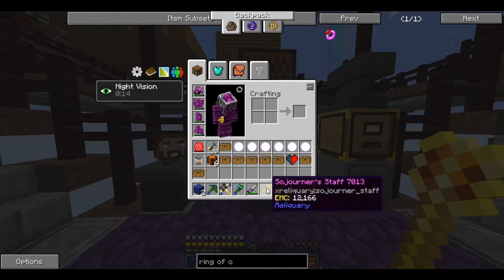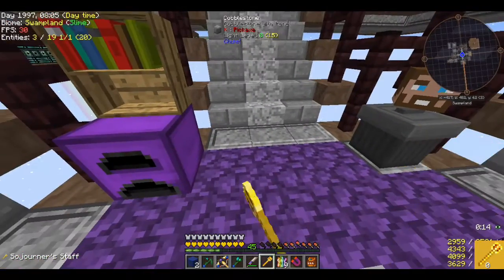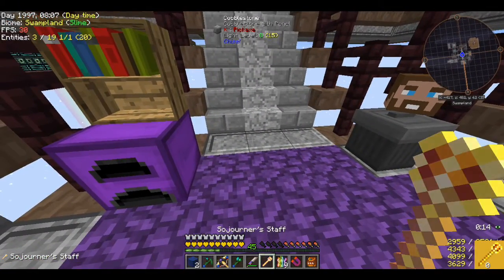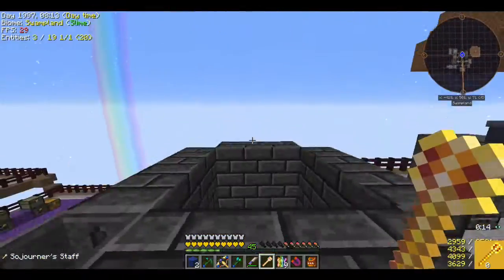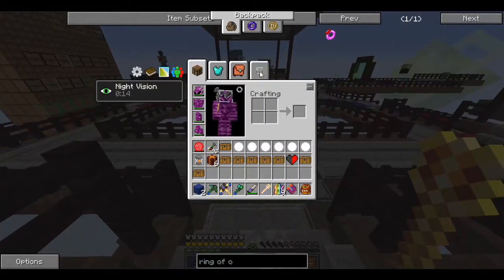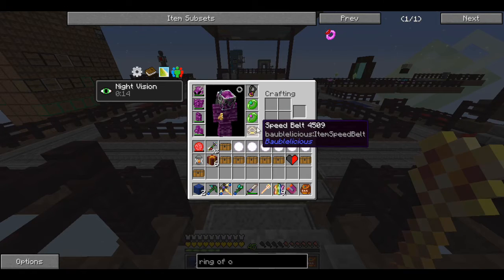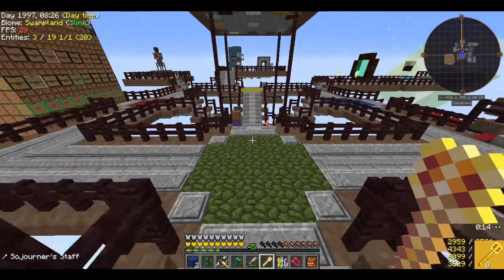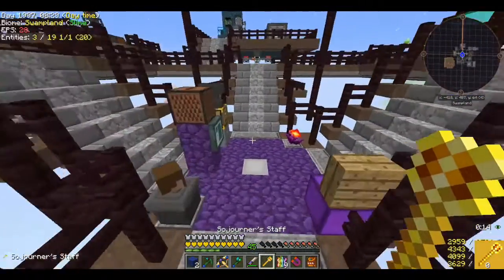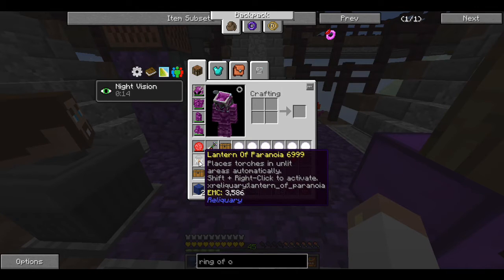What is this? A Sojourn staff — I wonder if that's anything like the sojourn stuff from Botania. I do have baubles on — I've got that and a speed belt which gives me jump boost and night vision. I'm assuming it's probably in the same realm of things. And what is this lantern about? It places torches in unlit areas automatically — shift right click to activate. Oh, that's really cool.